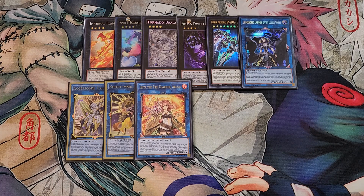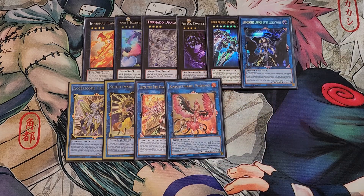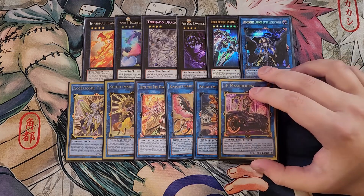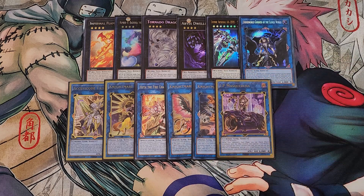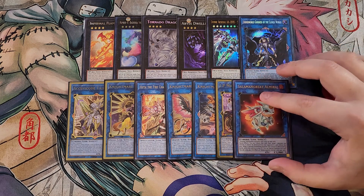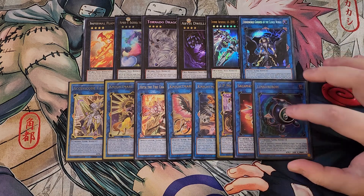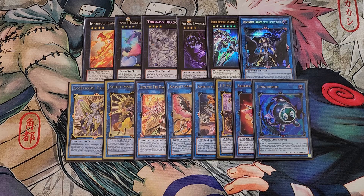A single copy of Nightmare Phoenix to pop spells and traps, one copy of Nightmare Cerberus to pop monsters, and one copy of IP Mascarena — really good in this deck to make your copy of Unicorn during the opponent's turn. Salamangreat Almiraj because we do sometimes normal summon monsters with less than 1000 attack, and it gives us a little protection. We can also play a single copy of Link Kuriboh — since we have Volcanic Shell in the deck you can normal summon Shell and then make a Link Kuriboh to give you a little bit of protection.